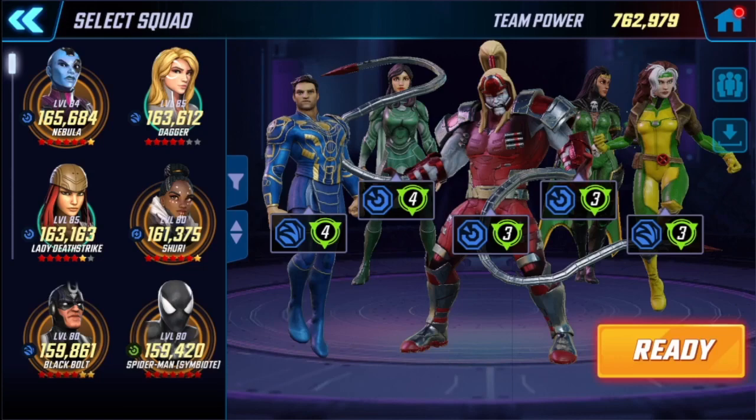Hey everybody, Dogbert here with some very early Rogue testing in Arena. This is all done on Catbert. To give you an idea, the team you're seeing here is a level 86 Morgan, still gear 15 level 80, Omega Red still gear 15, the Eternals are both level 85 and still gear 15 with only about a 5-5 on both of them, and of course Rogue is three stars, gear 15, level 85.